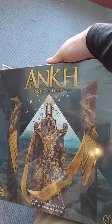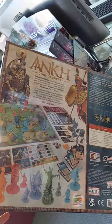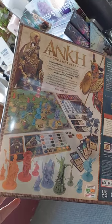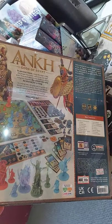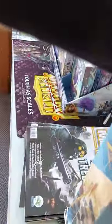From CoolMiniOrNot, the newest big box is Ankh: Gods of Egypt, a game by Eric Lang. I like the stuff he puts out. This one's driving Tammy nuts because they packaged the back backwards, but you can fix that once you buy it. Lots of cool minis because, you know, that's the name of the company. And there's already an expansion for it - the Pantheon expansion. We seem to like just about everything from CoolMini.